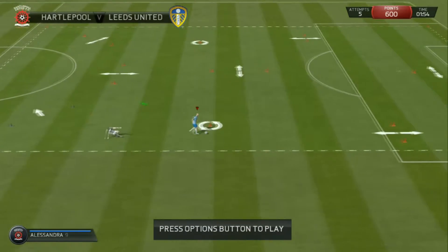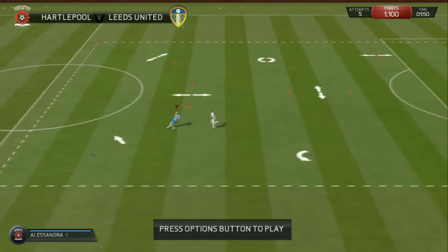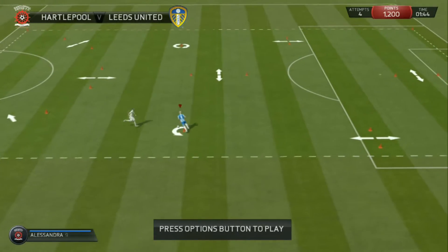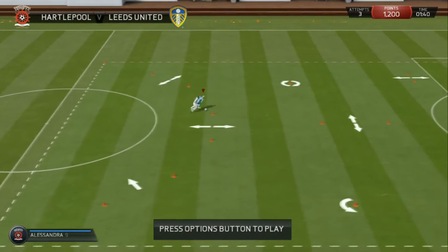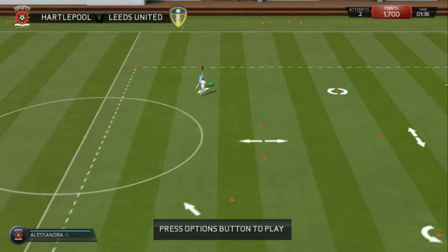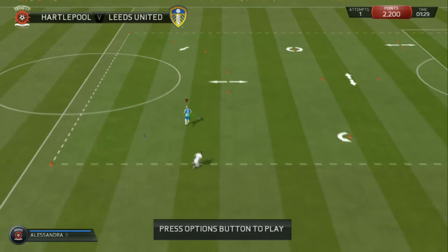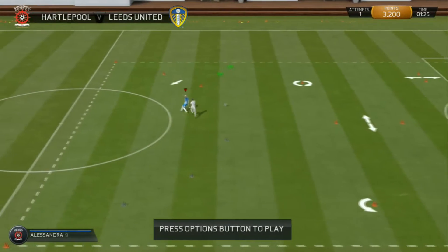Here we go, second half. There's been a couple of substitutions — Miller for Woods. That's a lovely long-range shot by Miller there, unfortunately didn't go past the keeper. Lovely save by the Nottingham Forest keeper to keep them in this game. Now the midfielders are really trying to turn on the style — they're taking it around the Hartlepool players like they're not even there. The half-time team talk seems to have done Nottingham Forest wonders here.